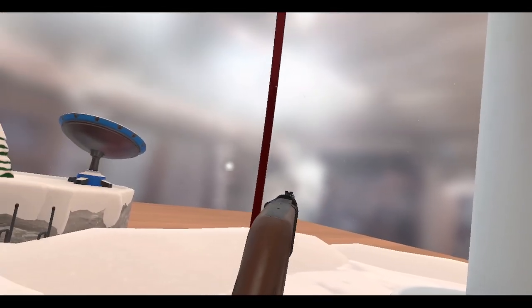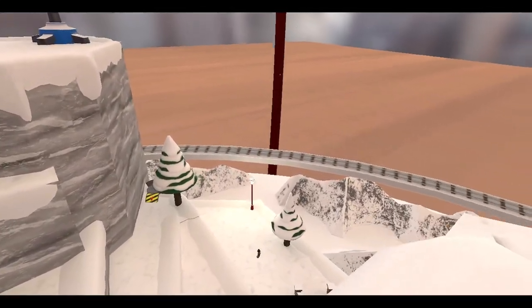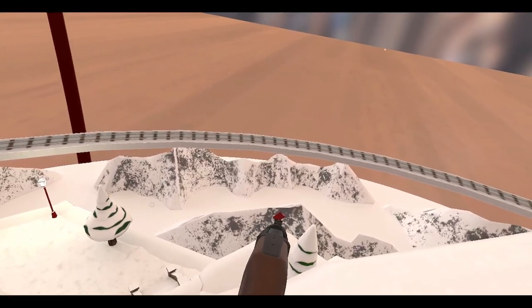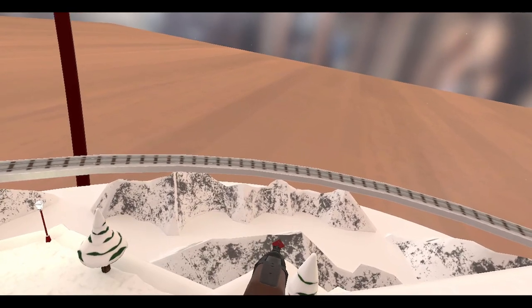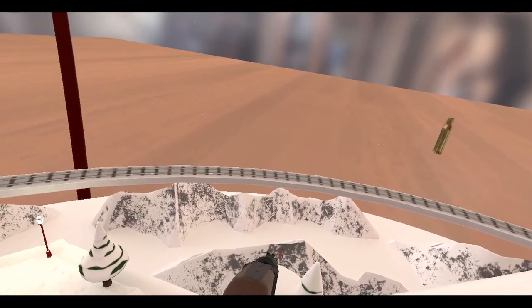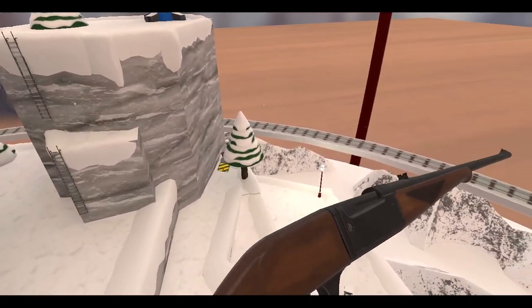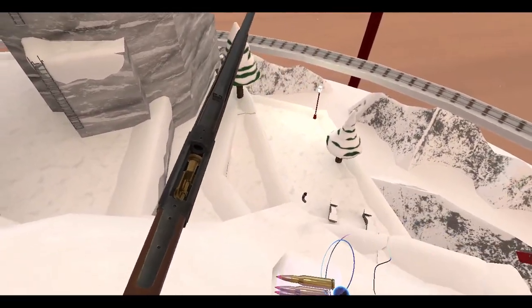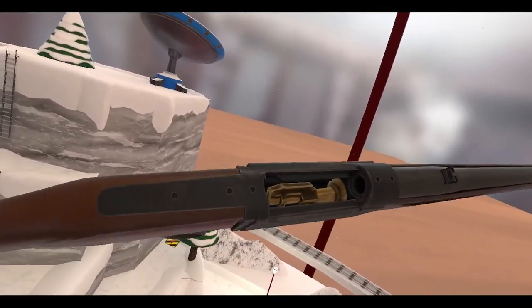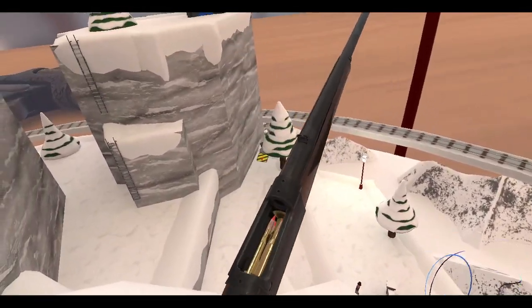All right, it should work. Let's find a target — any targets over here? Ah, here we go, right here. Okay, cool. Oh, so that's how that works. Look at that — that's a unique looting mechanism. I think it holds five rounds.